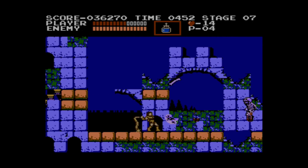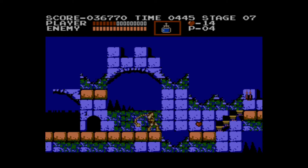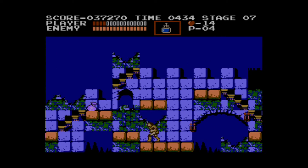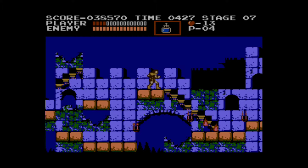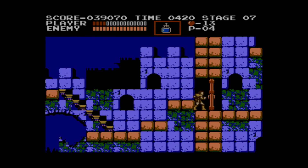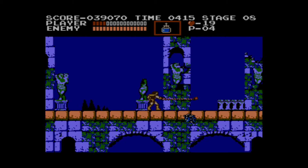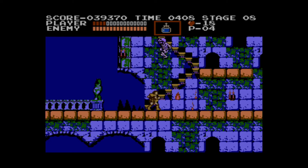You guys can tell I didn't record this in 60 frames, unfortunately. If you come down here after you kill these bluebirds and kneel, there's a hidden money bag right there. I know a lot of hidden money locations in this game. When you get to 30,000 points you get an extra life, and the next one is I think 80,000 if I remember correctly. It goes in weird increments. When you get a game over, your points reset, so I've never lived long enough to get to that point.